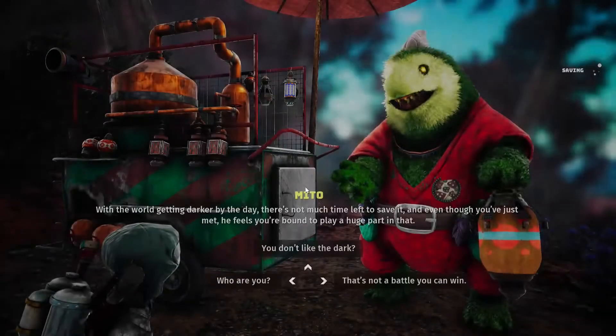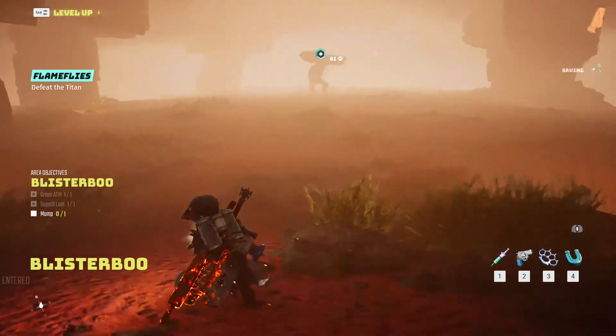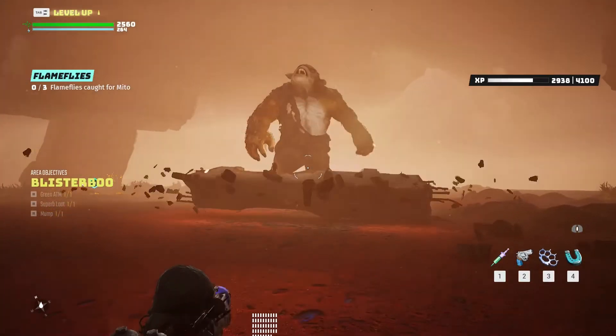The quest he will give you will guide you back inside the cave and will ask you to defeat a boss. This action will complete the Moomp aria objective.